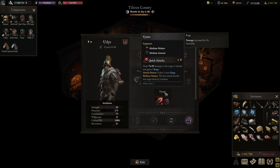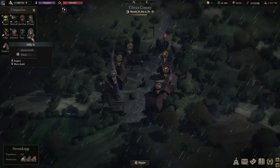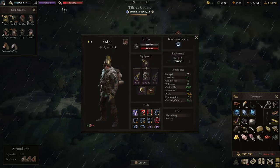Before jumping into the build, I want to talk about the class mechanic itself, because the Pugilist took a little time to grow on me. Each weapon and ability can have two effects relating to stances. The Pugilist can be in either aggressive or defensive stance - aggressive typically deals more damage, defensive does more utility. I initially thought defensive stance also reduces damage taken, but that is not the case. The only thing stances really do is change the rider effect on the attacks.